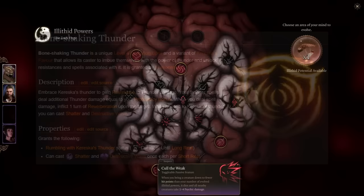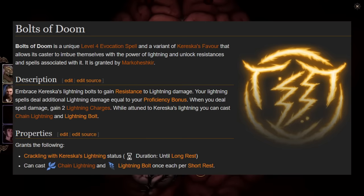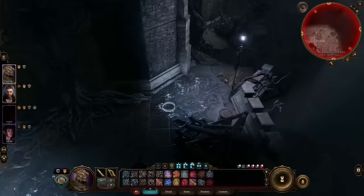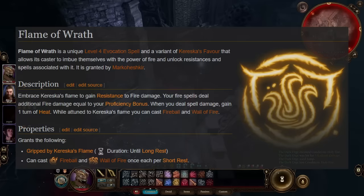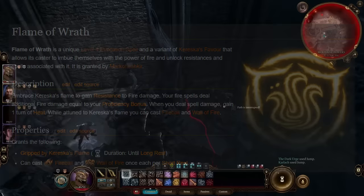The Bone Shaking Thunder spell effect is associated with thunder damage, and Shatter and Destructive Wave are the two spells made available. The Bolt of Doom option is all about lightning damage and gives the caster access to Chain Lightning and Lightning Bolt for the duration of the spell, each available once per short rest. If you're more interested in cold type spells, the Frost of Dark spell effect adds Cone of Cold and Ice Storm to your repertoire. Last but not least is Flame of Wrath, associated with fire damage, giving access to Fireball and the versatile battlefield control spell Wall of Fire.